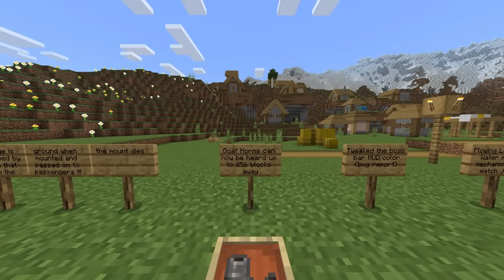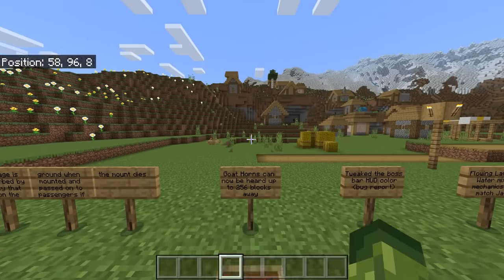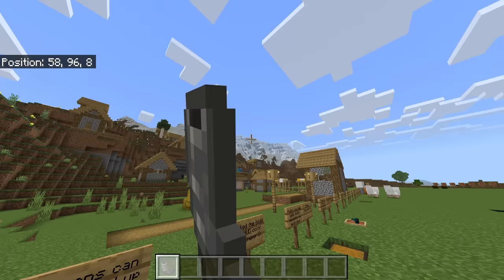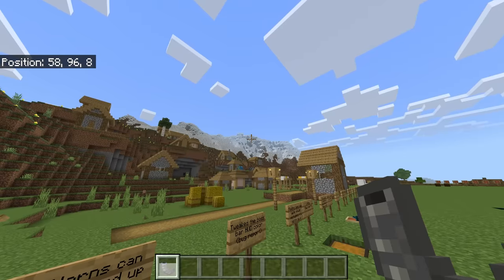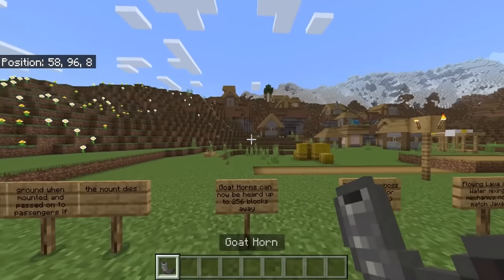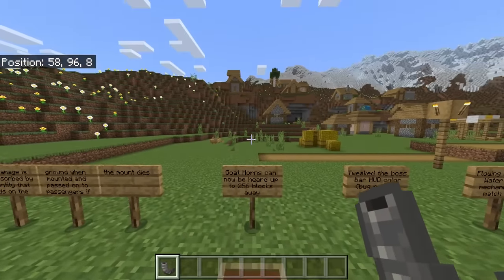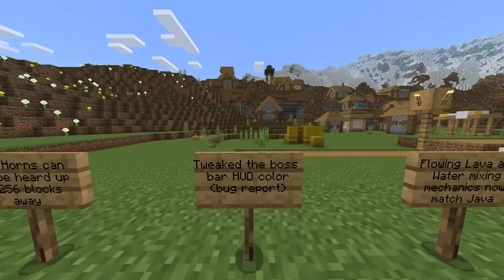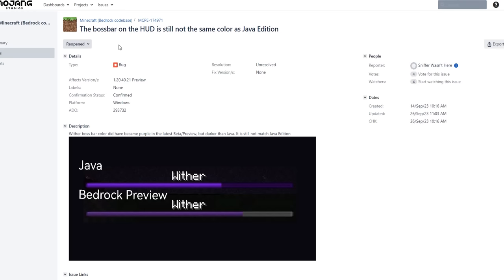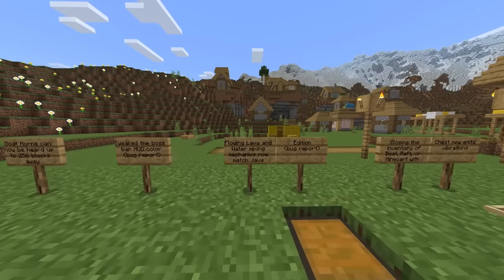Goat horns can now be heard up to 256 blocks away — a great way to find each other, and finally on par with Java. It also says tweaked the boss bar hood color. For the longest time, Java and Bedrock have had a differently colored boss bar. Another good change.